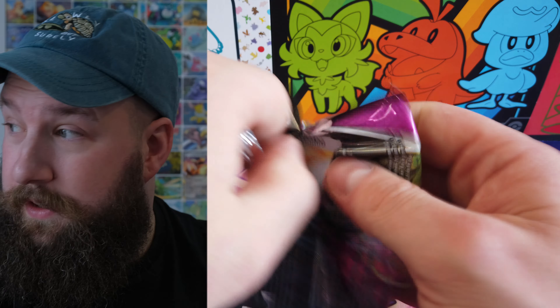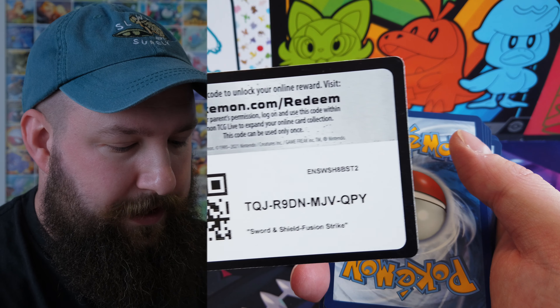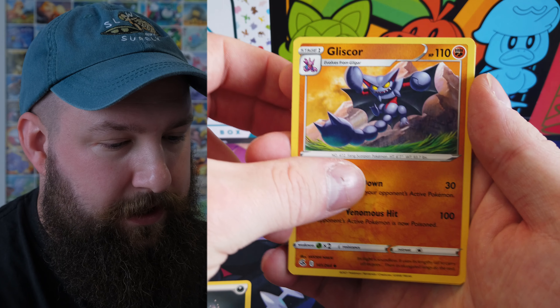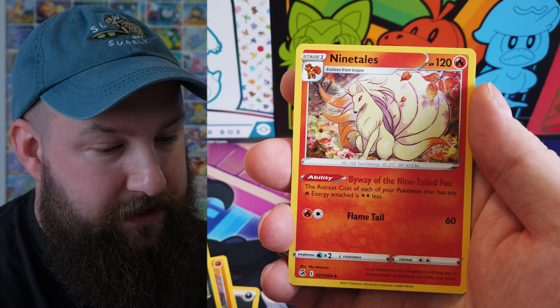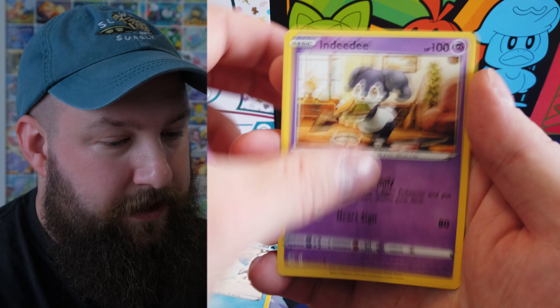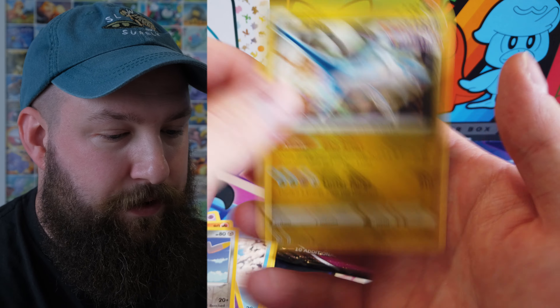Now onto Fusion Strike. A bad code card again — what is going on today? Dark energy, Gliscor, Gliscor, Mandibuzz, Ninetales, Wooloo, Pangoro, Galarian Darumaka, Dedenne, Growlithe, reverse Togedemaru and a non-holo Latios.